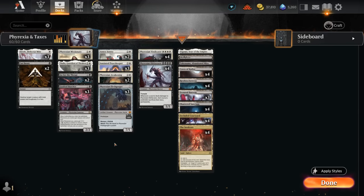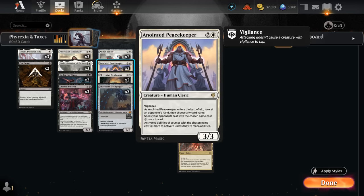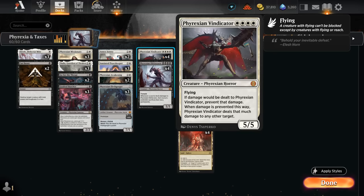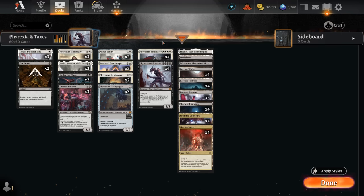Hello and welcome to another Standard Gameplay video. Today we're taking a look at a Black/White Phyrexians and Taxes deck, which combines taxation effects from Thalia and Anointed Peacekeeper, which are good against control, with Phyrexians that are quite good against creatures — especially Phyrexian Vindicator and Phyrexian Obliterator, which can both punish the opponent for dealing damage to your creatures, making them a nightmare to attack into and almost impossible to block.